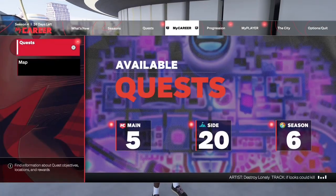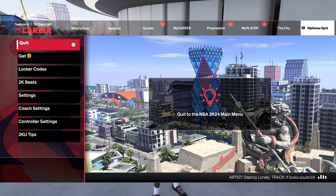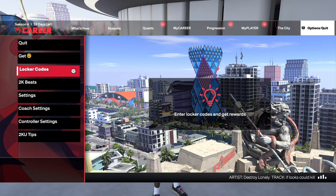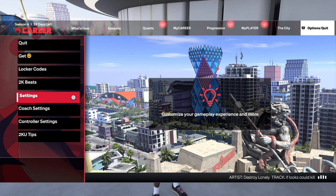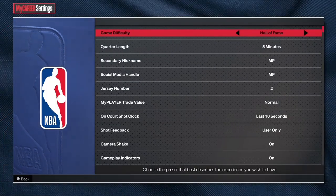Pretty much what you want to do is scroll all the way to Options and Quit, then scroll down to Settings. This is where the difficulty changes and where your minutes will be changed, which is your quarter length.